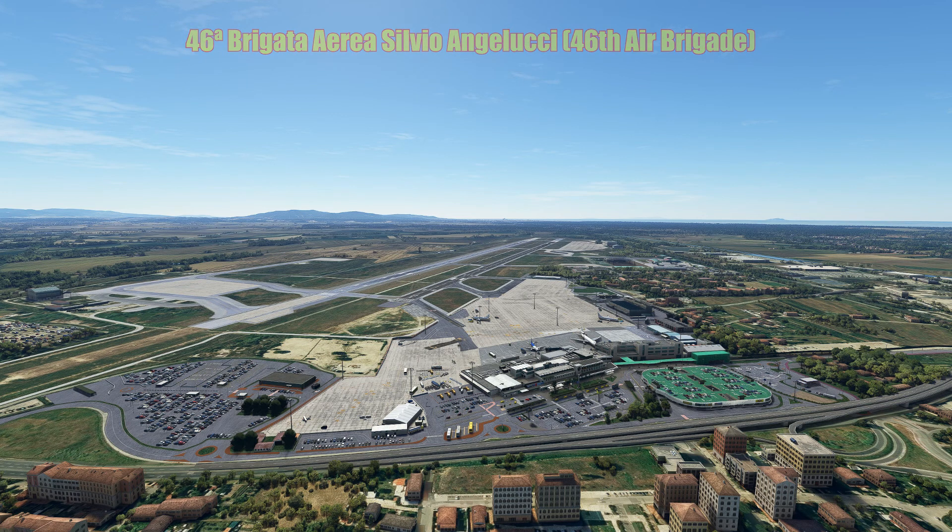Close to the end of World War II the airport was used as a base for the 15th Air Force of the United States Army Air Force. Currently the airport is visited by over 20 airlines and it's a focus city for Ryanair. The Pisa Mover, as far as I can remember, is modelled in this scenery but it's not animated. There's a huge amount of detail and it's a really really nice product, quite sensibly priced.